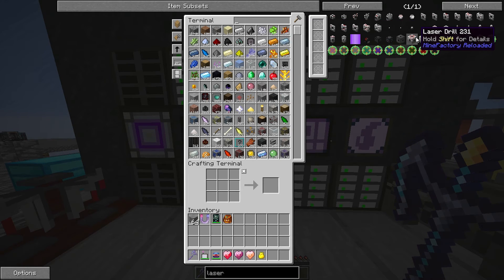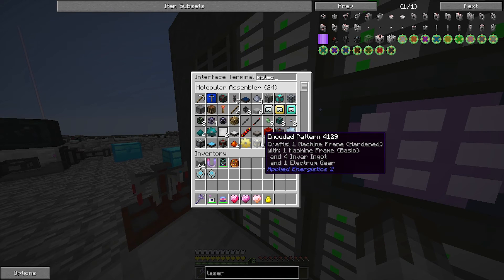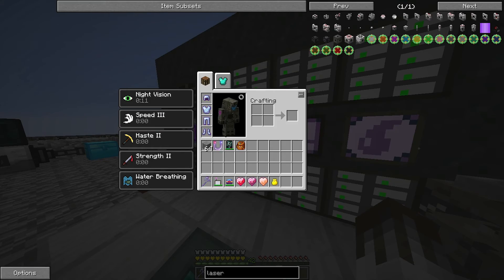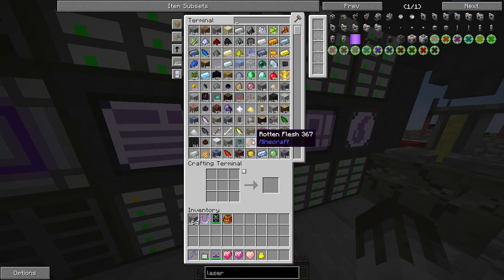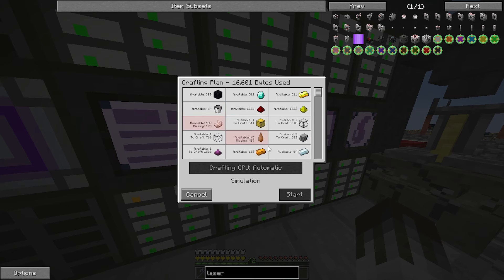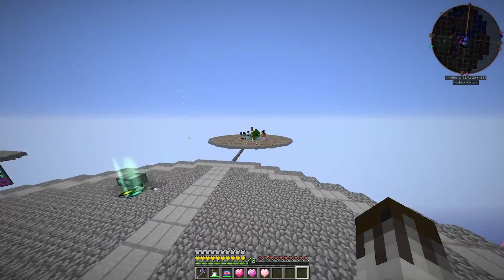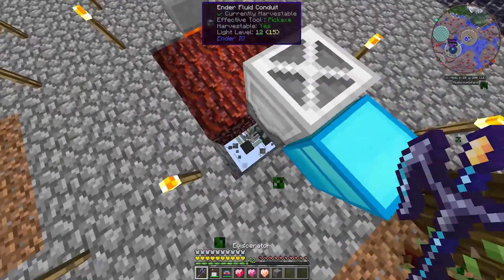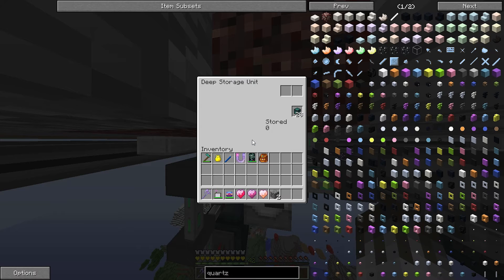I guess what we need to do now is get on to making the patterns for these, which is actually pretty easy. Then we go to the molecular assembler and place those there. Let's get the 256 laser drills — 4 stacks — and see how much we need. We need quartz and we need rubber, two things I don't have farms for, which is the reason we don't have them. So I'm going to have to set up a rubber tree farm and a quartz farm. I've finally set those two up — we now have a rubber tree farm and the quartz berries, though it's not actually running right now.